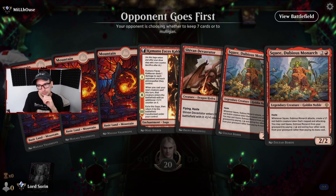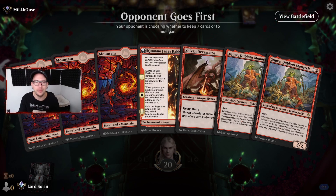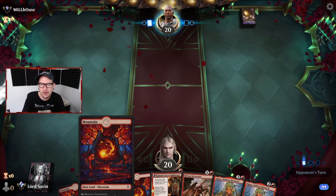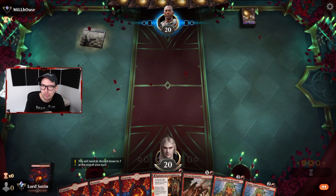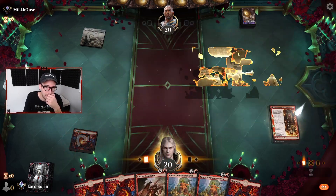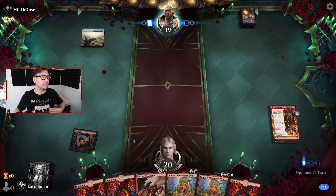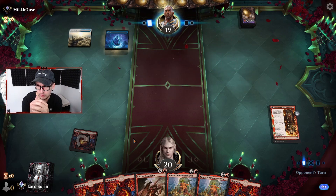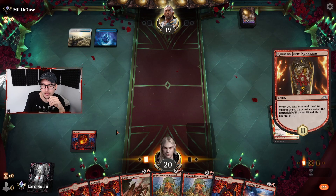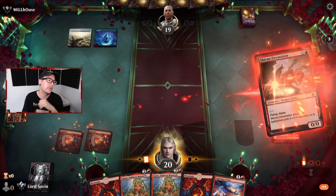Keepable hand here against Millhouse - blue white control it appears to be. Does that mean this Devastator we're about to cast is gonna get countered? It feels like it. Let's get through the counters eventually. Counter spell - sure. Opponent Esper - saving up another counter. We have double Squee so if they Syncopate we can be okay, using our mana efficiently.